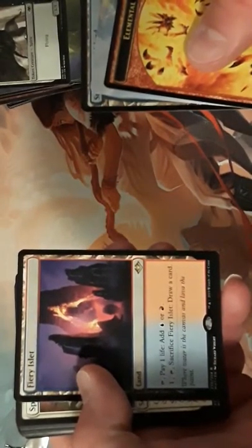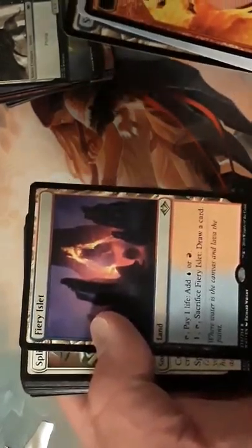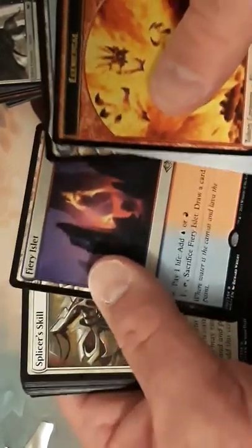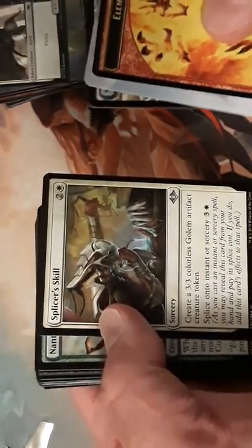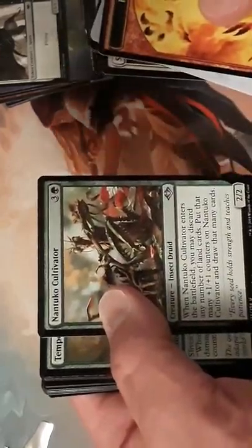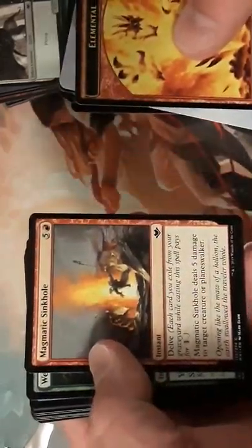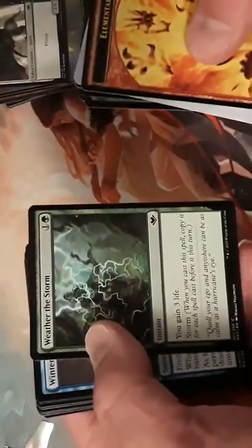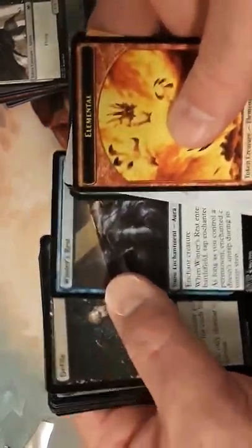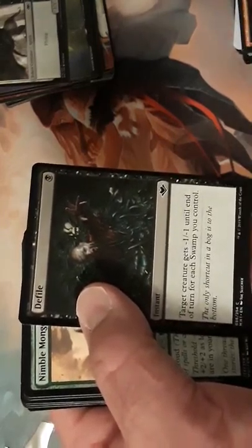We got Fiery Islet — one of the new sacrifice lands — and I'm glad to get one. That's really worth it. Splicer's Skill puts in a Golem. Cultivator. Tempered Sliver — got some Slivers, though I didn't get the one I wanted for my Commander deck, but oh well, I'll get one soon enough.